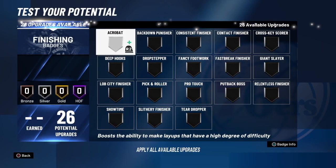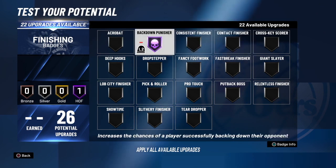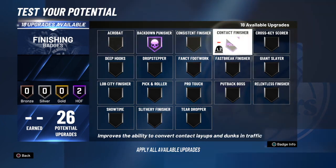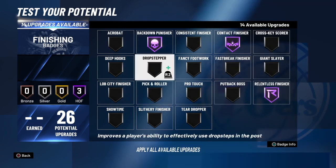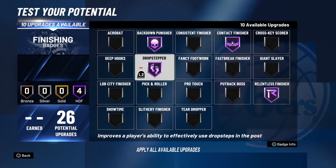Now for the finishing badges, I would add Hall of Fame Backdown Punisher because Wilt was stronger and bigger than all of his opponents. I would also add Contact Finisher and Relentless Finisher because Wilt was finishing all of his layups and dunks to the point it didn't really matter who was on him because he was going to find a way to score either way. I would also add Hall of Fame Drop Stepper, Consistent Finisher, Pro Touch, and Slytherin Finisher.